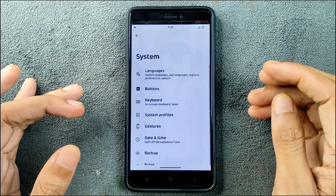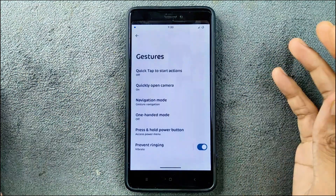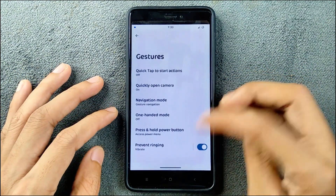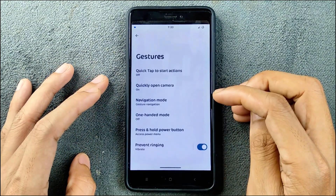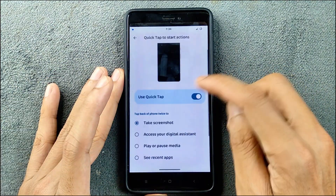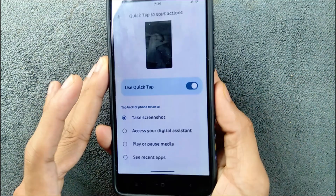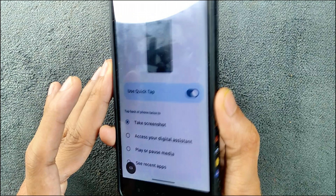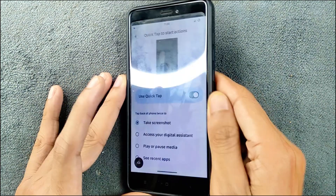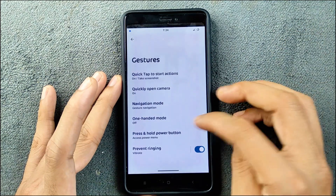In the gesture settings, you can use full-screen gestures if you are using an Android 14 based ROM, and full-screen gestures work perfectly fine. We also have a quick tap option available, but it does not really work — double tap on the back does not work on this ROM.